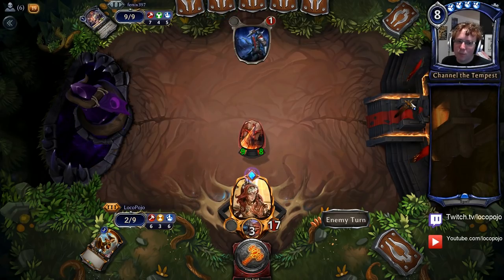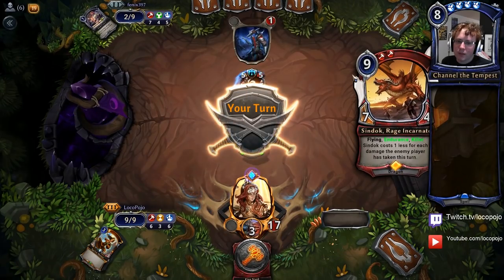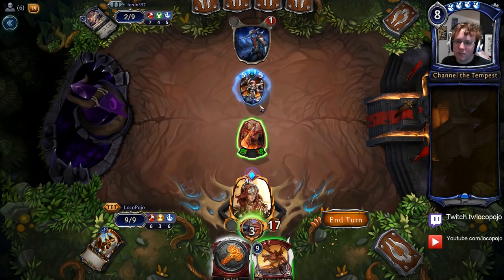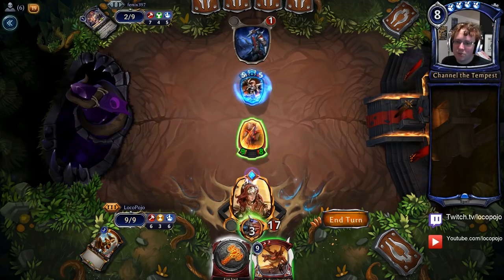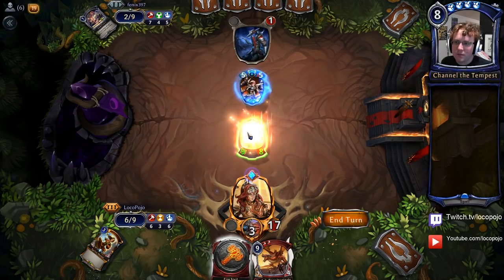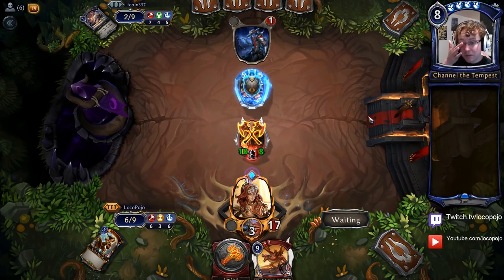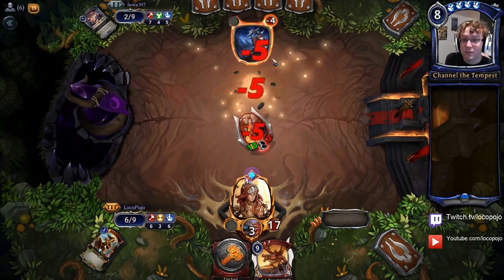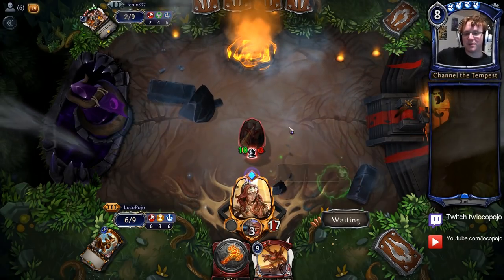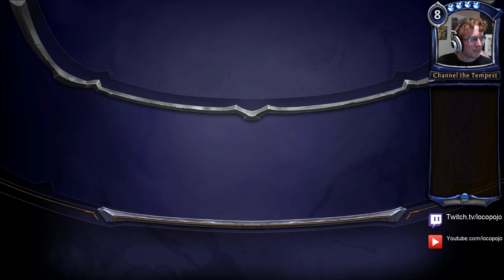So there's a chance he has the second one — in which case we're going to be in some trouble. Sindok with Killer kills Ikaria, which is pretty cool. But I think the main thing I need to do here is Granite Ring — swing for 10. And with the Overwhelm, that's enough to kill him. Got that Granite Ring value — it is a meaningful one-of in this deck sometimes.